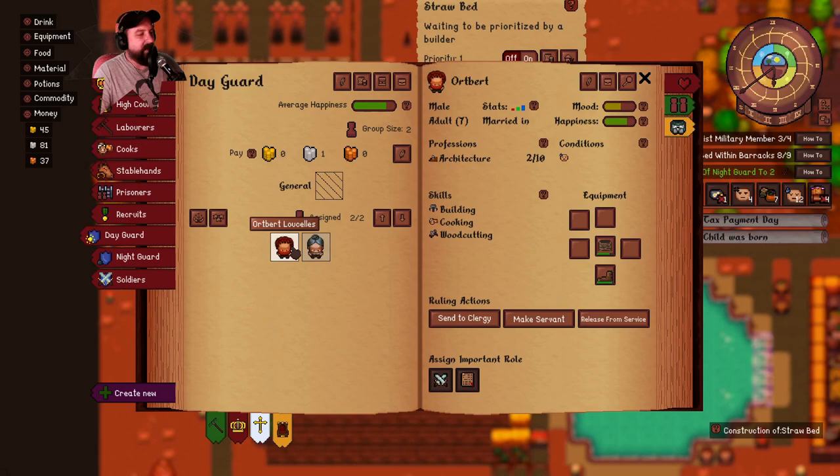There's the day guard: Orbert, Lucsell, and of course Agall. And the night guard is Aiko Gillanders and Simone Gillanders. I can't just give them stuff - I think this all comes from me though, right? All the domains, it all comes from me.